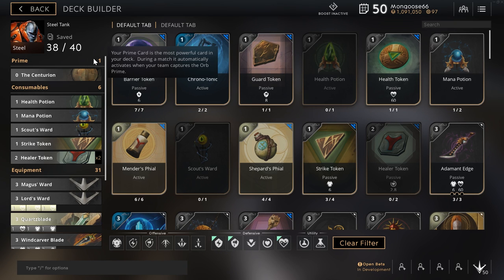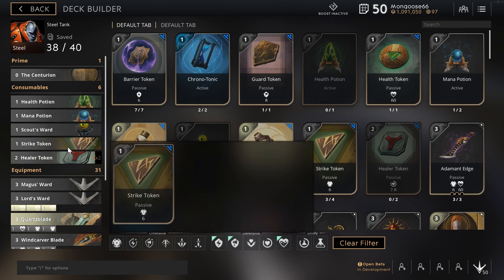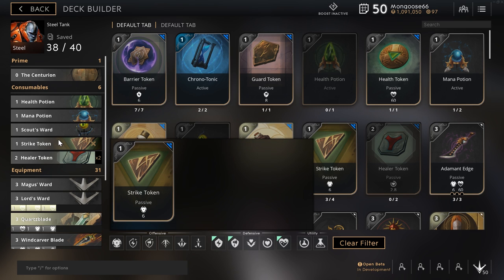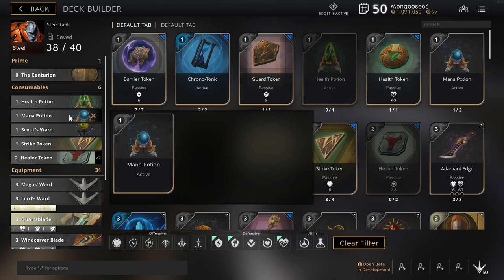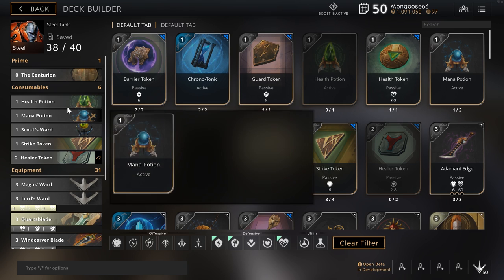This is my more advanced deck for Steel. I still usually go with a health potion and a healer token — I have two healer tokens in this deck but normally only use one. Then I have a strike token, scout's ward, and mana potion to fill out the deck. The difference between my offlane Steel build and my support Steel build is mainly the health potion and mana potion — in support I'd use a Mender's Vial and Shepherd's Vial to keep my carry healthy, but since I'm just taking care of myself, I use the health and mana potions.